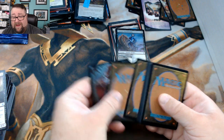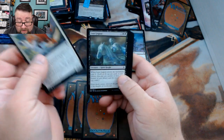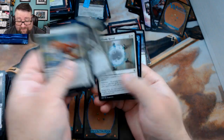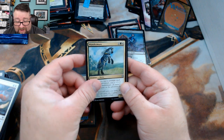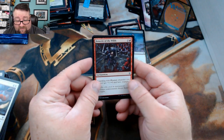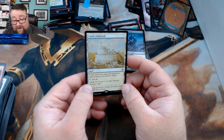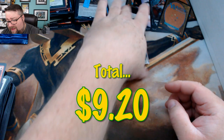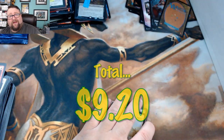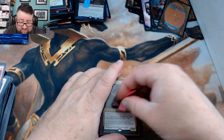One of these days I'll learn how to open packs — don't hold your breath though. From the second pack: Flutter Fox is a common so no concerns there. Also got Wandermare, Deafening Silence, and Ferocity of the Wilds. The rare is Castle Ardenvale — not too shabby! I think we got some good packs today; the build-a-pack box was kind and the packs were rather generous. We'll call it a good day.